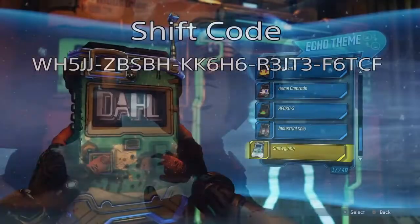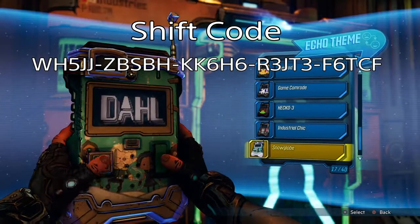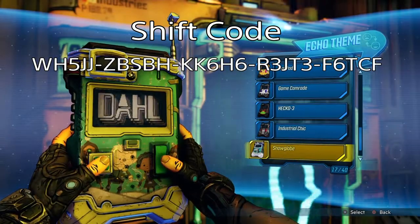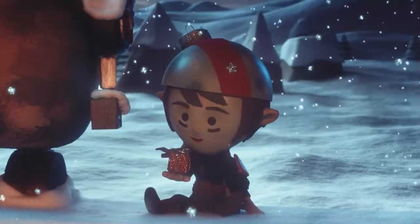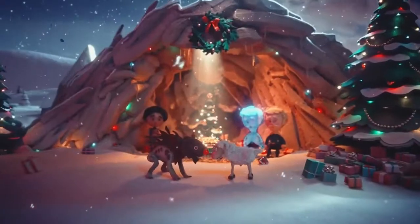Today we have a shift code for a lovely snow globe that you can see right here. I went ahead and redeemed it in-game so you can see exactly what this skin looks like — it is pretty freaking cool. Hopefully tomorrow they will bring us something new for this gift week of mayhem. So yeah, another video short, sweet, and right to the point so you can get back on the stick.